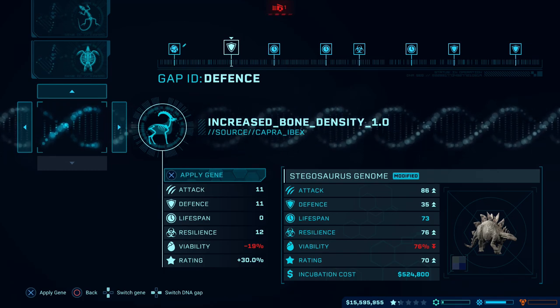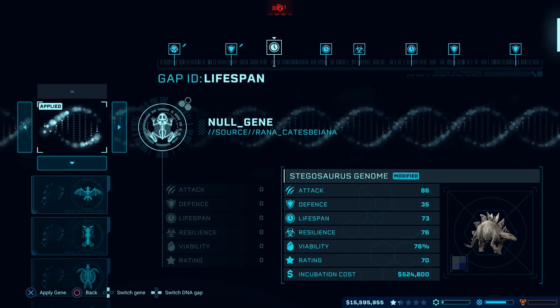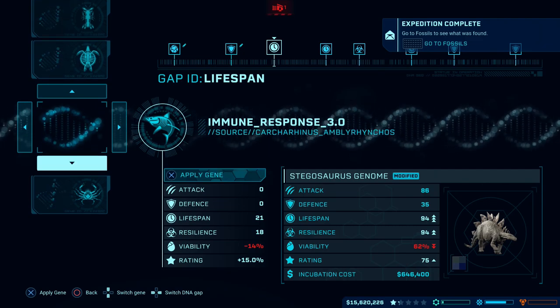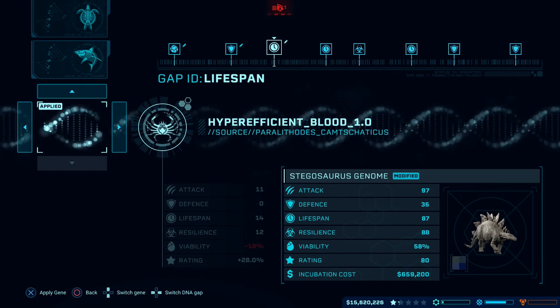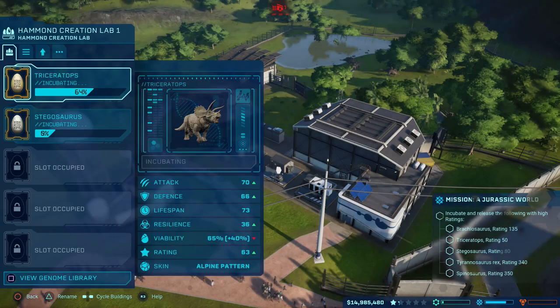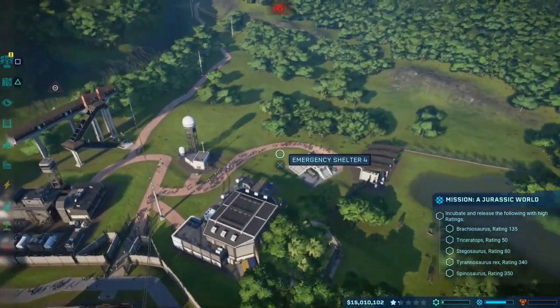We could go for Increased Bone Density, and we just need to boost it up by another 10. Our viability has come down a little bit, which obviously we need to be cautious of. Immune Response or Hyper-efficient Blood — that will get us to the magic number of 80. And because I've got success rates on, we've actually got a plus 40% viability, giving it 98% instead of 58%. So that shouldn't be a big problem at all to hatch.